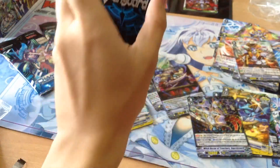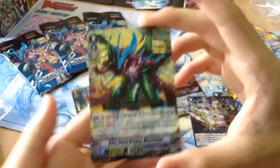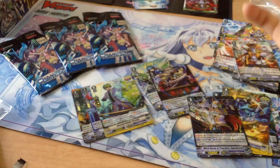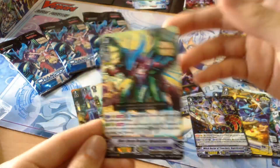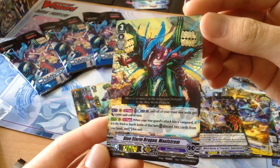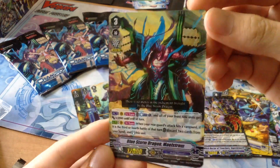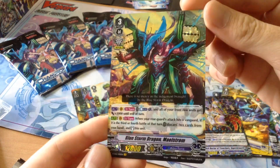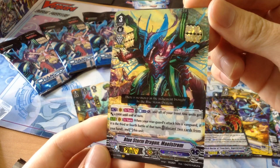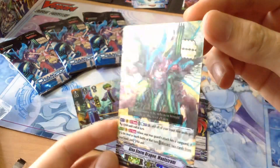And our VR is — oh! Nice! We got the VR! Blue Storm Dragon Maelstrom! This was the one that Roxy was definitely looking for. But because we pulled this VR, it means we are not pulling SVR OR. But it's okay because this was definitely what we were looking for. Blue Storm Dragon Maelstrom — Accel 1, your front units get 3000 power, which can be very useful especially against Force. When a Rearguard attacks his Vanguard — meaning a third or fourth battle of that turn — discard 2 cards and re-stand this unit. Really nice.